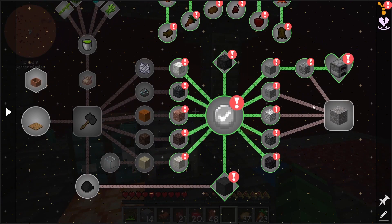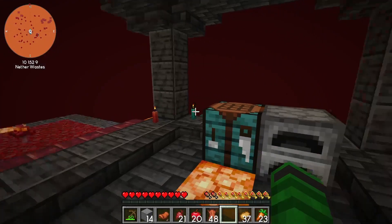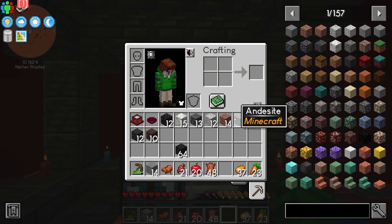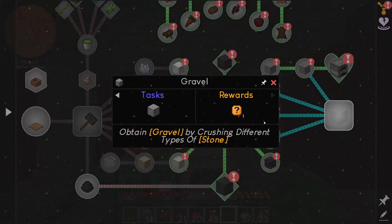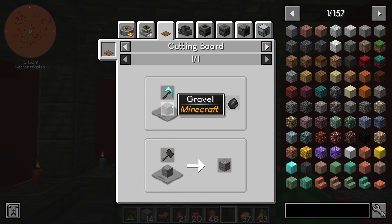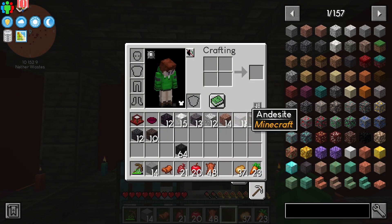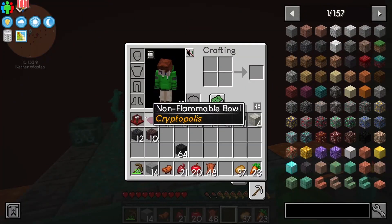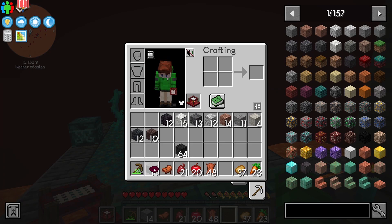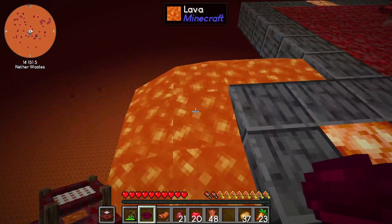That just gets me a furnace - cool. I can't get gravel yet, I need the cutting board and hammer. I need the scorched stone to get the pebble.